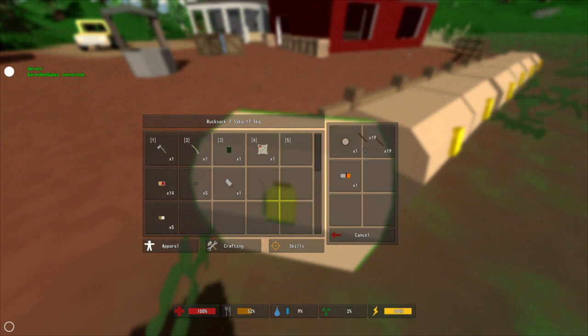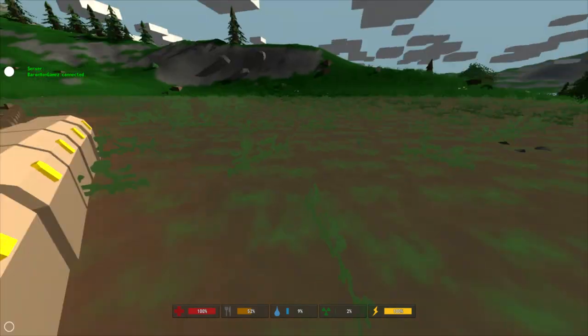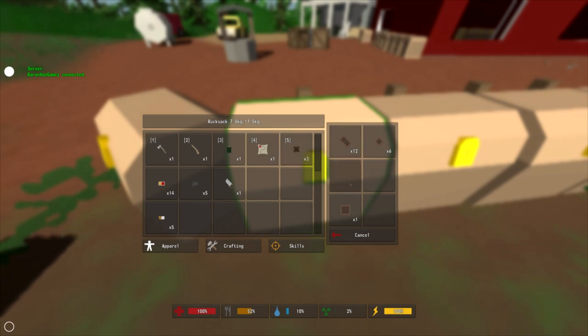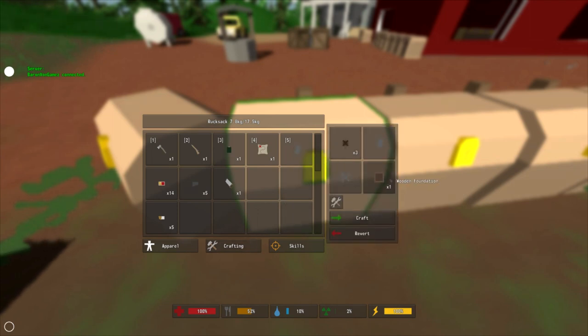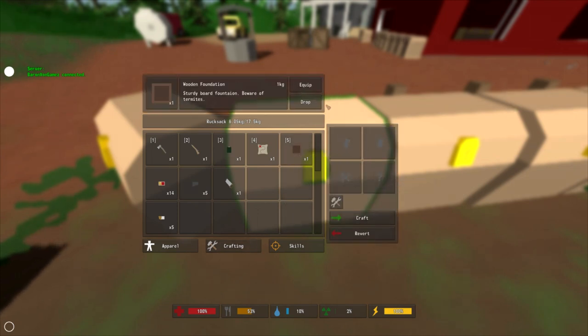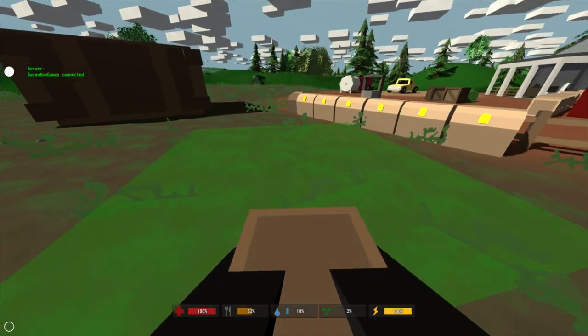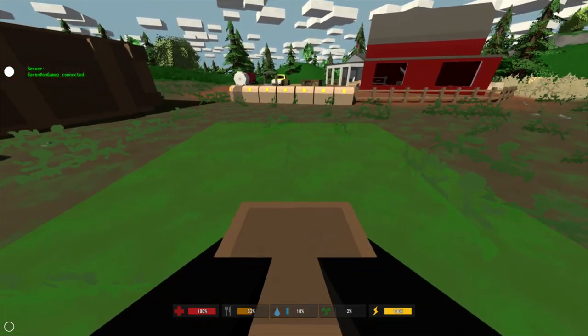Now that we've covered the basics, we're going to build a single house — a little guest house right here from the ground up. First you're going to need a foundation. A foundation is crafted from three wooden frames, and three wooden frames are constructed from six plates, which are constructed from 12 boards. Here we're going to craft the foundation, equip it, and it gives us a green box showing where the foundation will be placed.